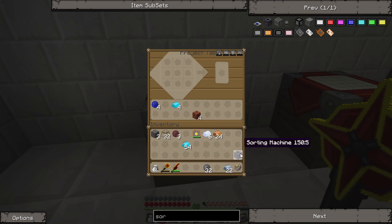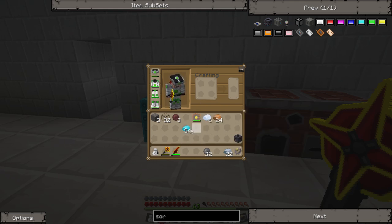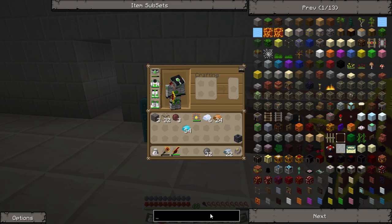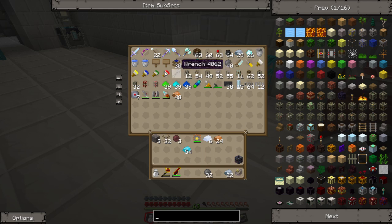I already have all the items that we need for the sorting machine made, so I am just going over some of the recipes. If you have any questions, just leave a comment down below. The basics of the sorting machine is a color-coding system - it assigns a color to the items that come through the sorting machine. Then you connect the pneumatic pipe to the chest with the corresponding color.